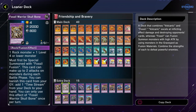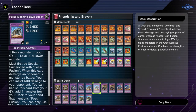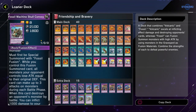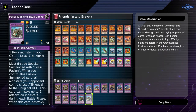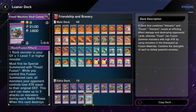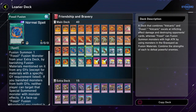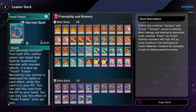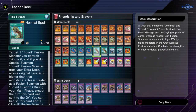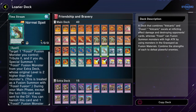Maybe Waking the Dragon could circumvent this, but I think even that can't summon these because of the text. So Fossil Fusion is definitely gonna be your best friend if you're playing with the Fossils. At least it can be searched, so technically if you only have one you can make do, since it can be searched by quite a bit of stuff. It can also return itself from the hand to the graveyard, so maybe running just one for a little while until you get another isn't that bad.